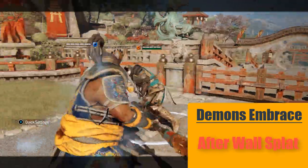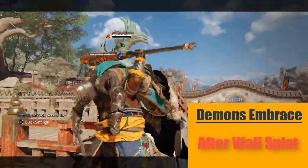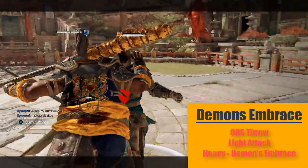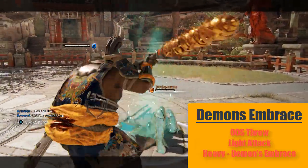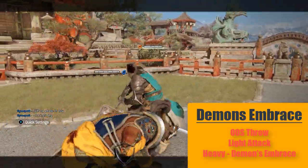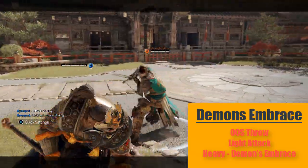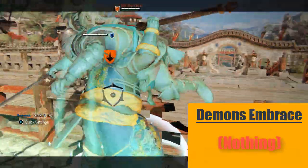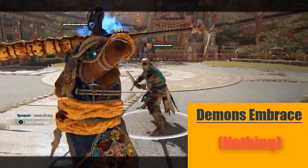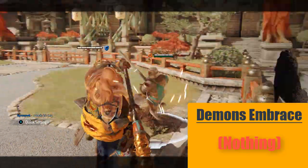Demon's Embrace is guaranteed after a wall splat. It is also guaranteed if you do an out of stamina throw followed by a light attack and then a heavy feint into Demon's Embrace — but don't hold down the heavy button too long or it can be dodged. There is no longer a guaranteed follow-up to a Demon's Embrace, but you can always try a light attack or a zone attack since they are pretty fast — though again, not guaranteed.